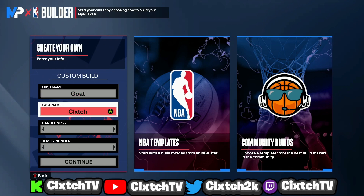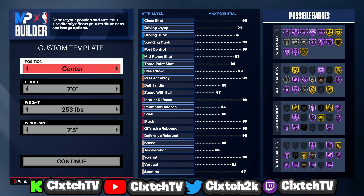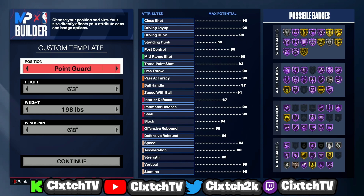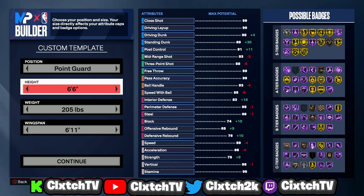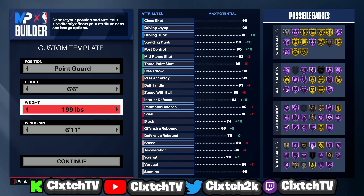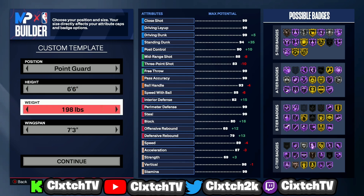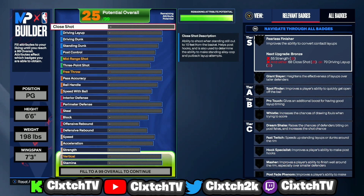Let's get straight into it. Personal preference stuff first — in order to get the build name, it can only be made at three positions: point guard, power forward, or center. You cannot make it a shooting guard or small forward. I'm going point guard, but you could also make a 6'8 power forward or 6'8 center slashing playmaker. I went 6'6, 198 lbs and maxed the wingspan out. Keep in mind your three-point shot cannot be anything higher than a 77 to get this build name.